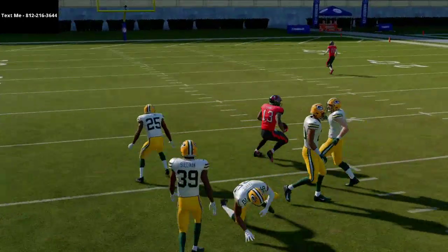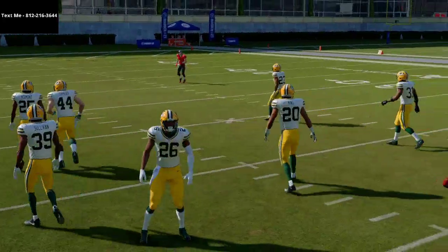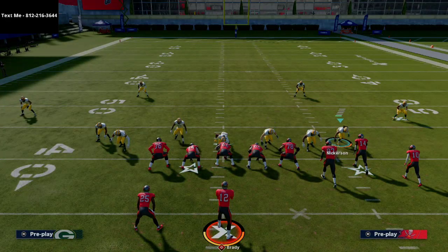That is the Bench Pivot play from Gun Bunch — it's in several different Gun Bunch formations. You can run it out of the Carolina Panthers or the Raiders playbook; those are two of the most popular. If you want our full Gun Bunch offense out of the Carolina Panthers playbook, we have an over-hour breakdown for our text message members. Again, all you have to do is shoot me a text at 812-216-3644. We'll see you guys tonight on stream at 10 o'clock p.m. Eastern time. Thank you so much for your time.